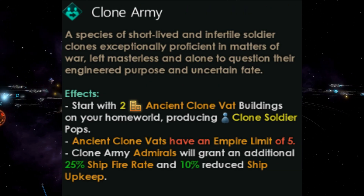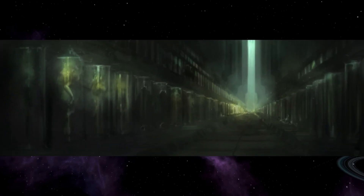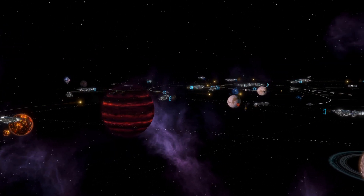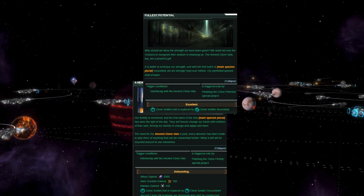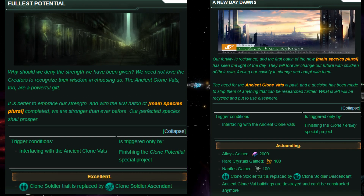A great example of this is the clone army origin. In the clone army origin, you are limited to a total of 100 pops from your native species. While playing this origin, you unlock an event chain that leads to you either getting greater buffs while only having 100 pops, or taking weaker modifiers for the ability to go beyond 100 pops.